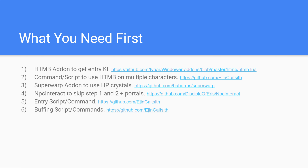First, let's quickly go over what you'll need. I'll describe each in more detail as the video progresses, but the quick rundown: you'll need the HTMB add-on. This is what you'll use to get the entry key item from the NPC. You'll need a command or script — whichever you decide to use — to use the HTMB add-on, because you can't use Send at all since the add-on will freeze up. You'll need something to add a slight delay between each character using it to avoid that lockup.